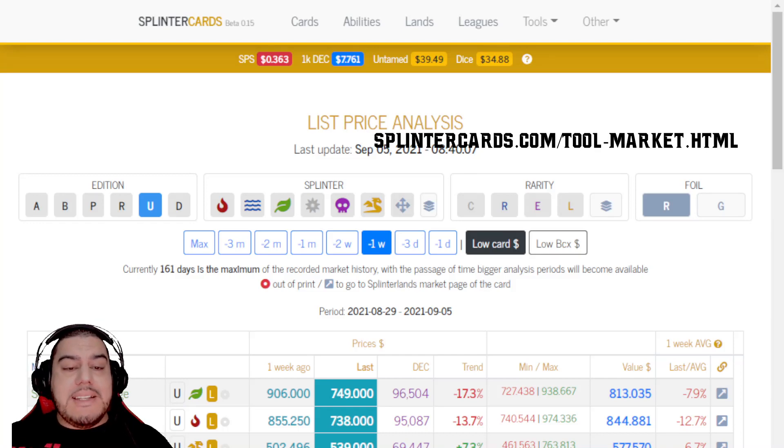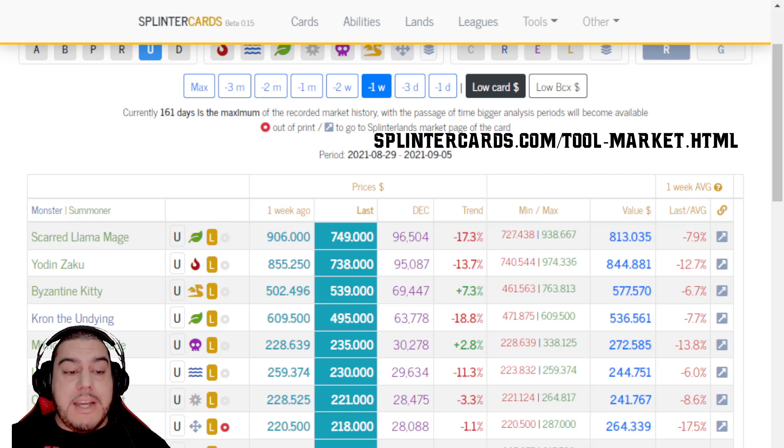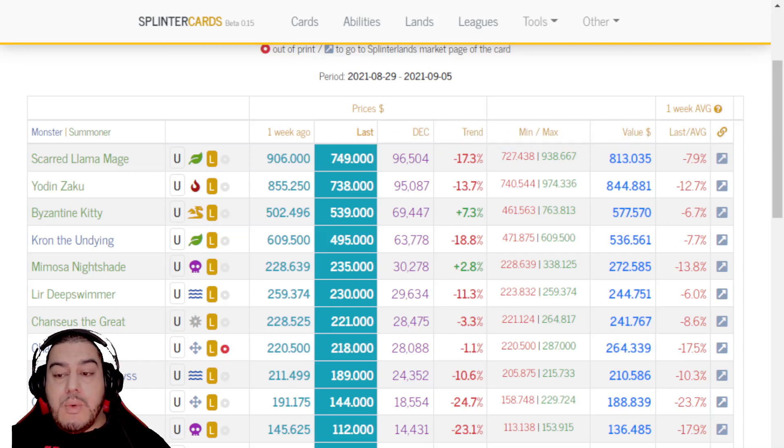Are you looking at spending a bit of money on a card or multiple cards? This next site is a must-see for card purchases. It will give you all the information about card purchasing value, as well as wonderful percentage indicators showing you if the card has gone up or down in price over the last week and whether that trend is continuing.